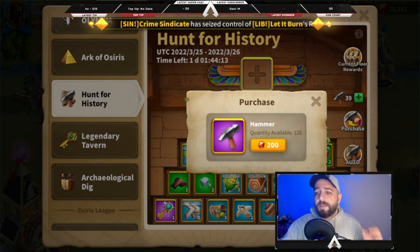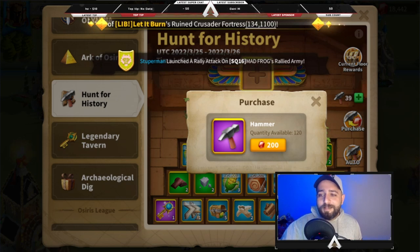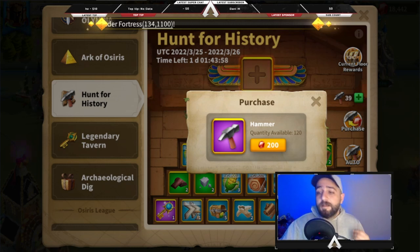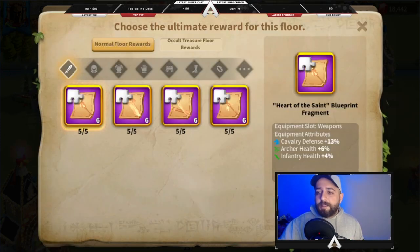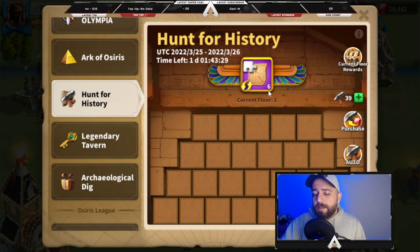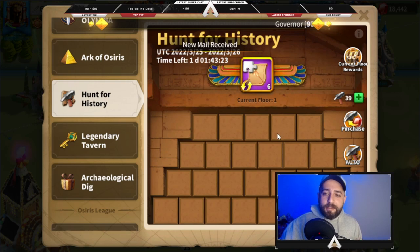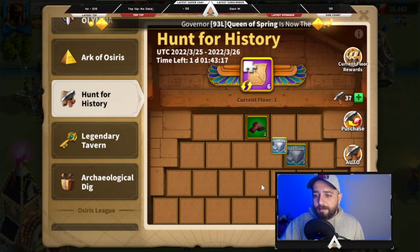If you cannot get those six legendary blueprint fragments, this event doesn't have that much value. Now here is a trick — it's completely based on my own experience and most likely just a superstition, but I'll explain it anyway during gameplay. My trick is: I start manually clicking, and if I get the blueprint early, for the next floor I click on auto. But if I get it late, I go back to manual.